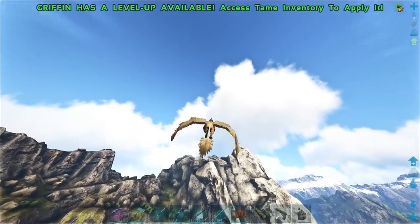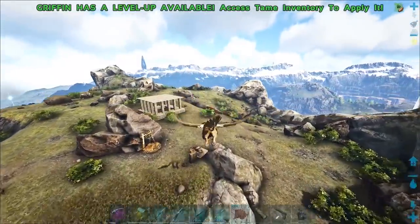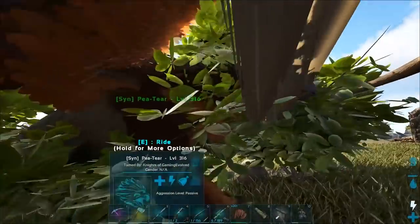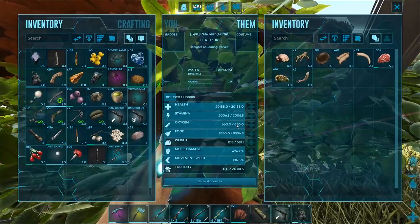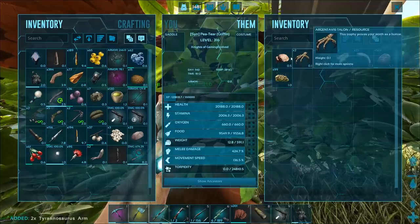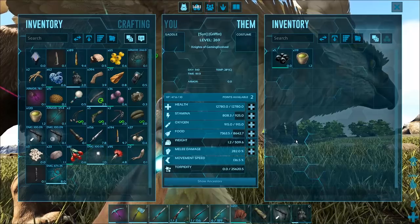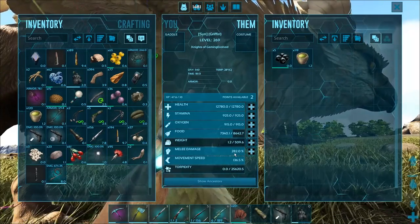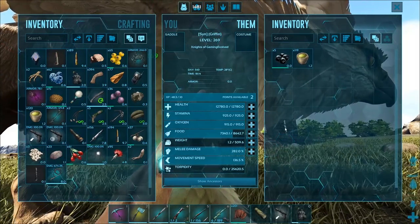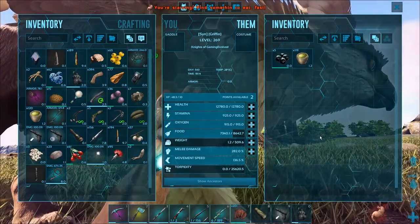Let's fly back to P-Tier and compare stats. P-Tier has around 20K health, 2000 stamina, and the rest mostly in melee with a little in weight. This new one has really good weight off the bat — but his melee is not so good. That melee is way low. Maybe P-Tier was just really high, or maybe this one needs levels.